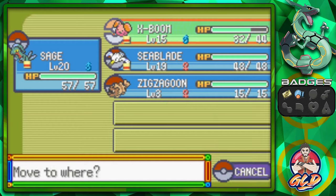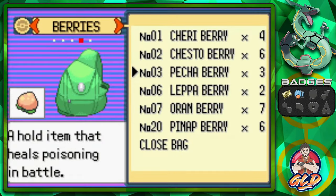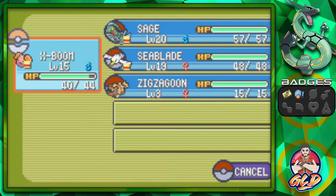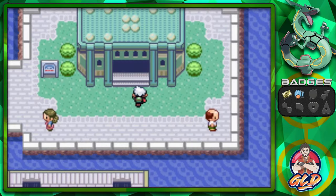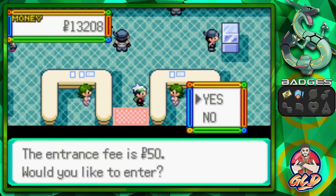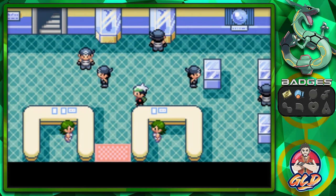We're going to go with X-Boom right here and give it a little heal. What else can we do here? Let's go straight for a potion and give that to X-Boom. And just like that. So here we have the Oceanic Museum. 50 PokéDollars. There are a lot of Team Aqua members around here.